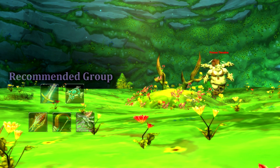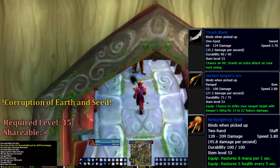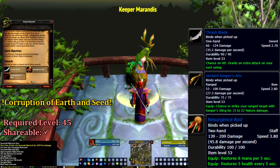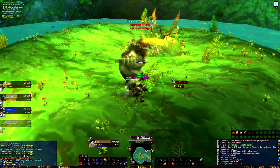Do not be dissuaded if you're a melee damage dealer, just be prepared for the difficulties that lie ahead. Our first of three Alliance quests is Corruption of Earth and Seed from Keeper Mirandus in Nigel's Point. This quest simply requires us to kill Theradrus, who is the last boss of Muradin, and rewards one of three powerful weapons.